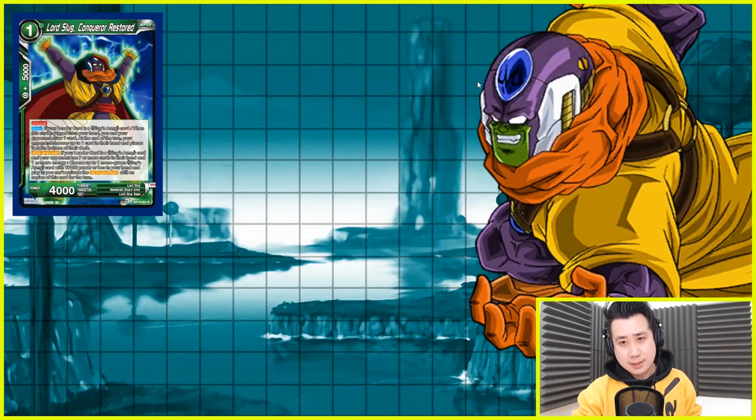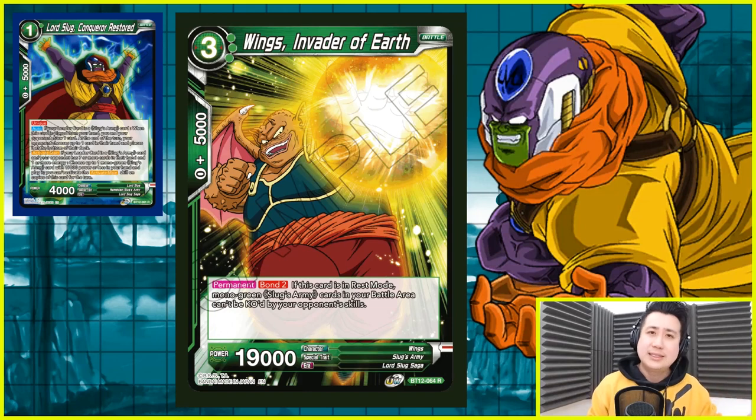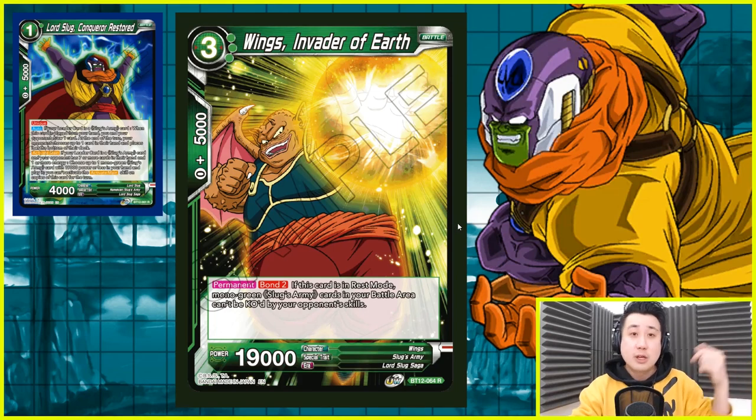The options are simply amazing. The first one is Wings Invader of Earth — Bond 2: when this card is in rest mode, Mono Green Slug army cards in your battle area cannot be KO'd by your opponent's skill. Why not just give them Barrier? Because this card is sometimes better than Barrier. Unless you're playing against black battle cards where they can send them to warp — then Barrier would be much better. But if your opponent's card says 'choose one of your opponent's cards and KO it, ignoring Barrier,' no — they don't have Barrier, they just cannot be KO'd. So your opponent has to swing against this 19k to take it out. Your opponent has a big hand, you have a big hand.